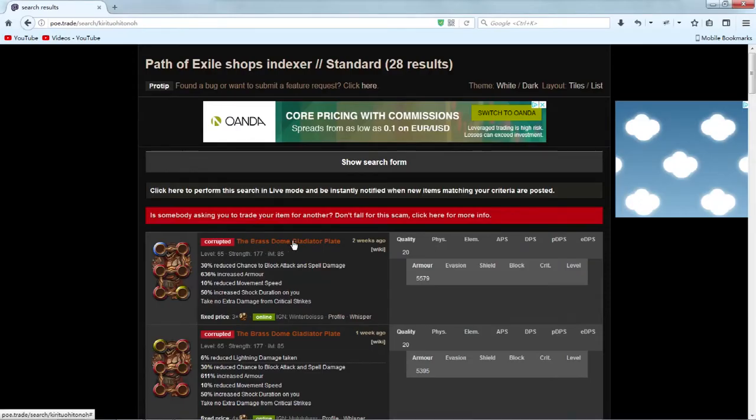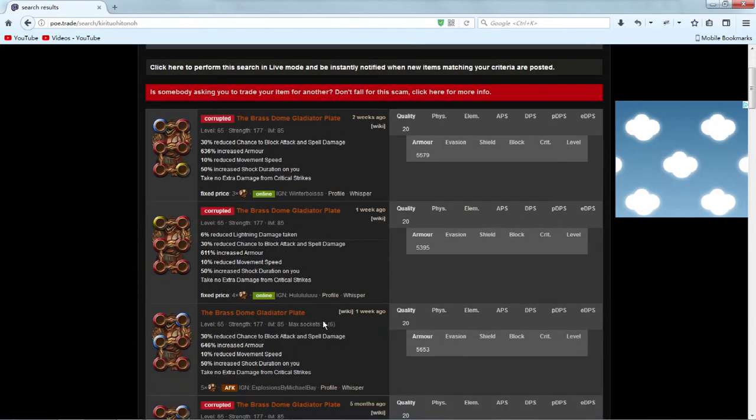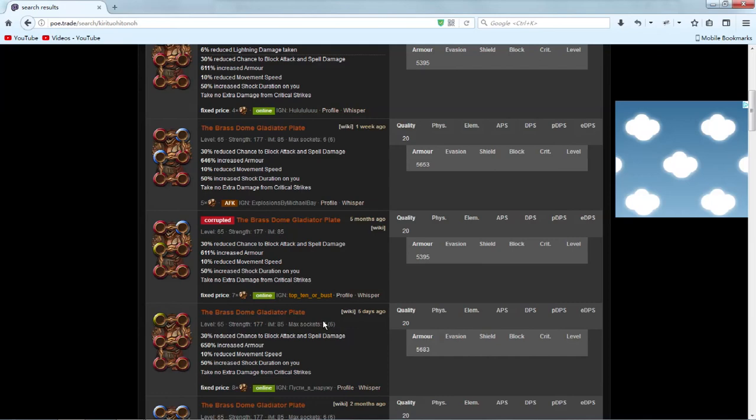You can also exchange 3 Orbs of Scouring for a second link in the Bloodstone. Thank you for subscribing to my channel.